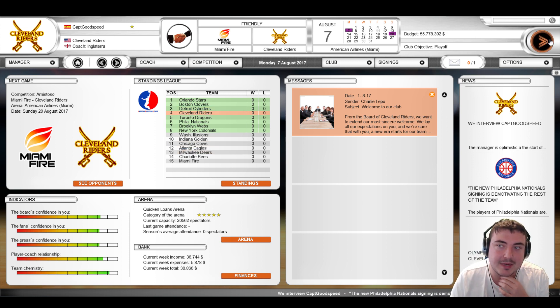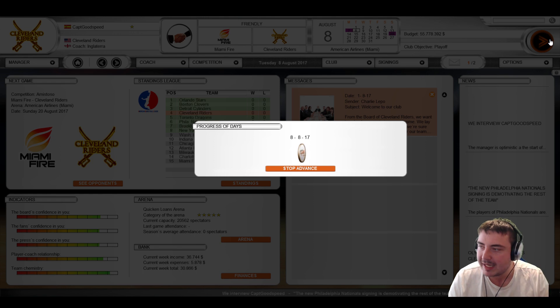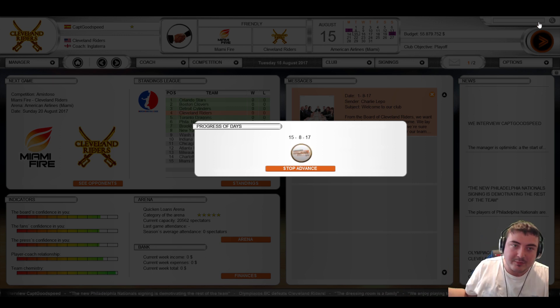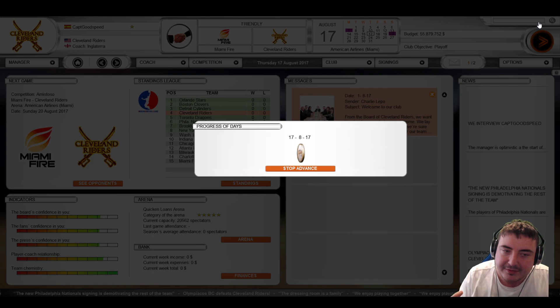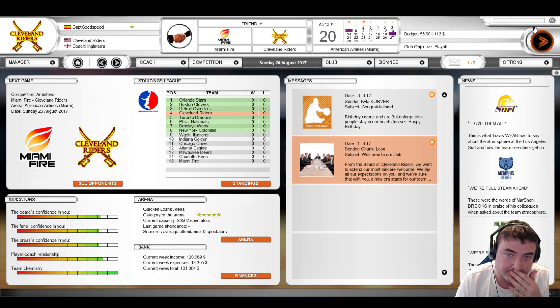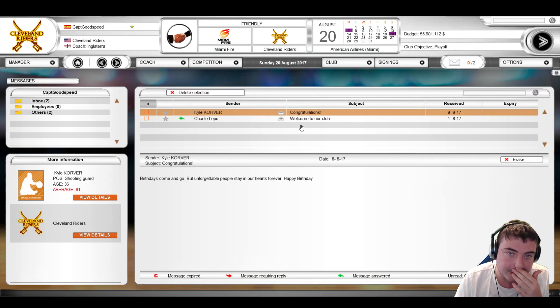We are playing Miami Fire next, so we will play that match and try to win it. Against American teams we should at least be competing for the playoffs — that is the board's expectation this season. I've just been given a happy birthday message: 'Birthdays come and go but unforgettable people stay in our hearts forever.' Thank you very much — though I think I've put the wrong birthday in.